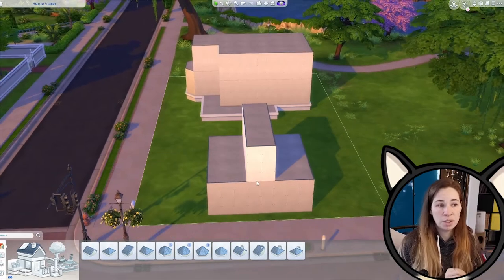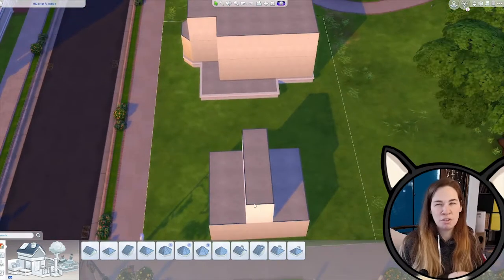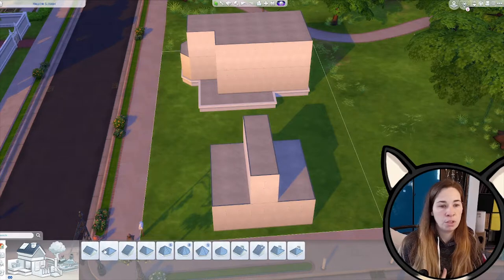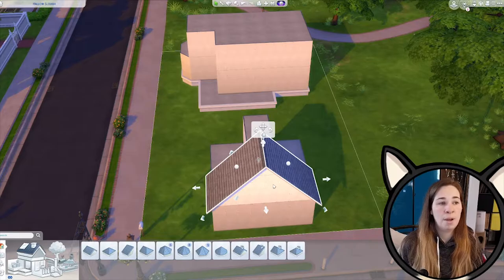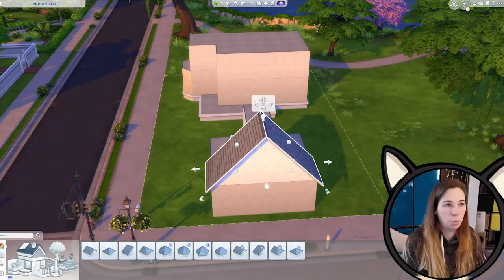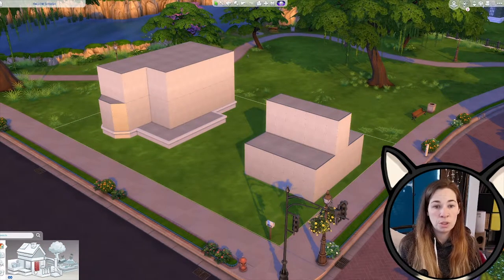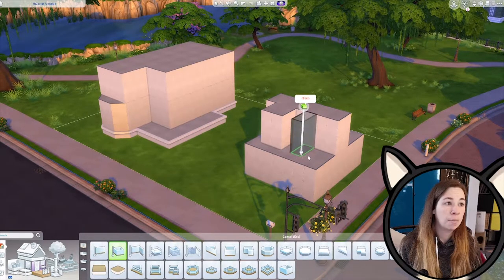This is actually going to be an A-frame build. It's really small upstairs, not super usable, but it's more there for the height. You don't have to do it — you could just do this with three pieces of roof. The difference is when you do it this way you can't technically use that space, whereas with this one you can, and you could also add little dormers into your roof.